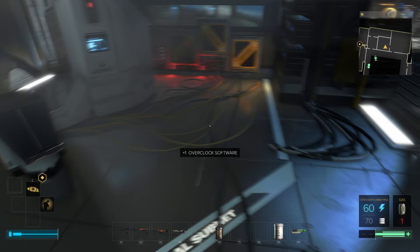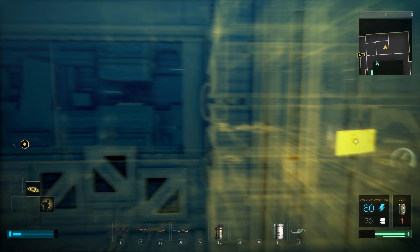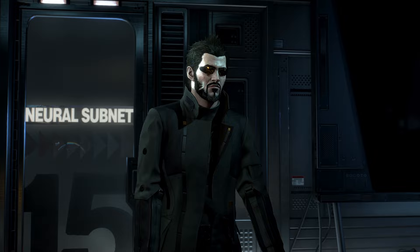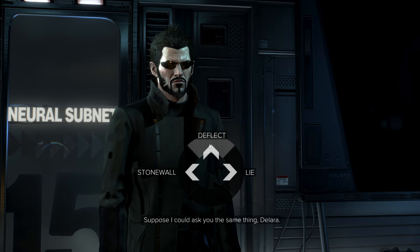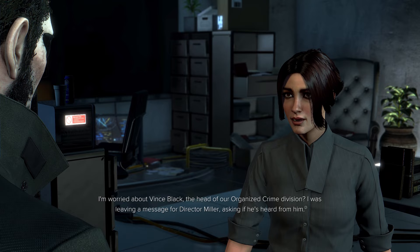I can't walk out of this room. 'Adam, what are you doing in here?' Uh oh. My job — what about you? Or deflect: I suppose I could ask you the same thing. Or: I need to speak with Director Miller about my investigation, thought maybe he was in the NSN. Let's deflect. 'Suppose I could ask you the same thing.' Because she is — why is she in here? 'I'm worried about Vince Black, the head of our organized crime division.'